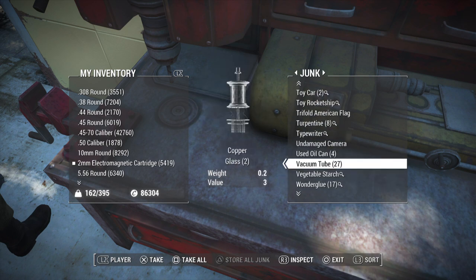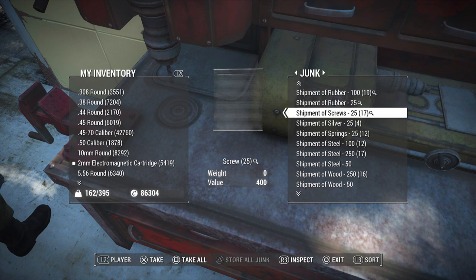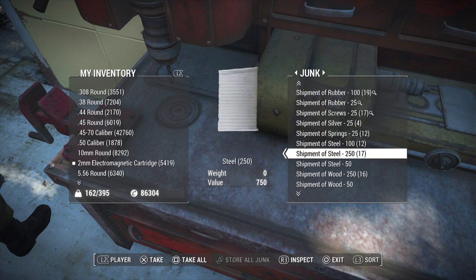So you can just keep doing this over and over again. You can do this with shipments as well — I have shipments right here. Same thing with shipments: if you duplicate them, instead of actually duplicating the shipment, it's just going to give me steel instead of more shipments. I'll keep my 17 shipments, but I'll just get more steel.